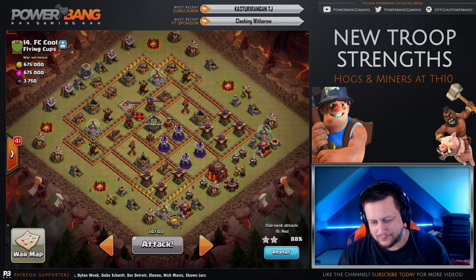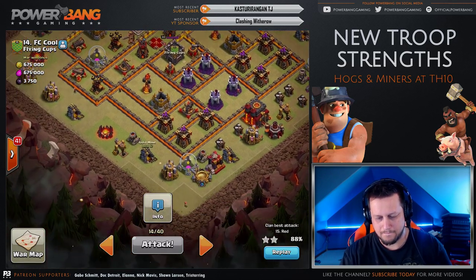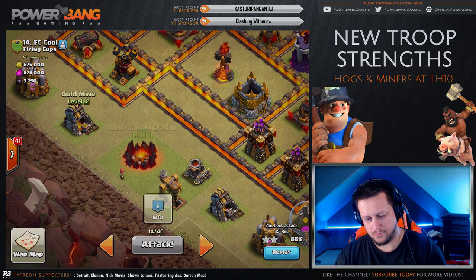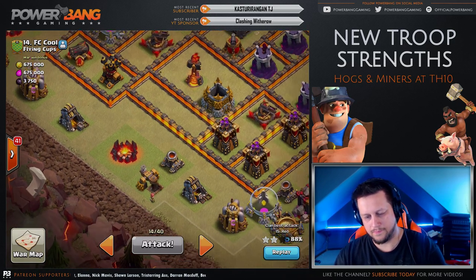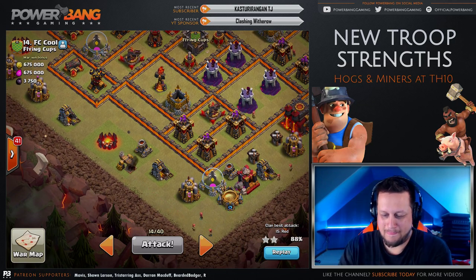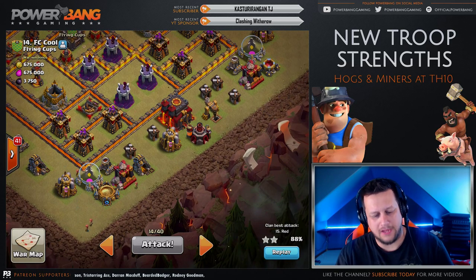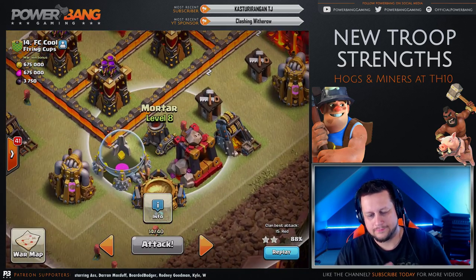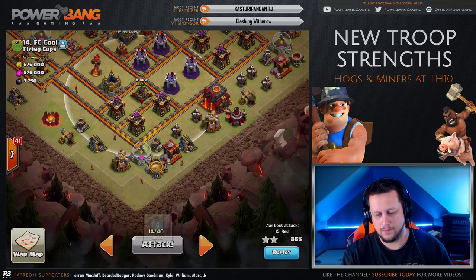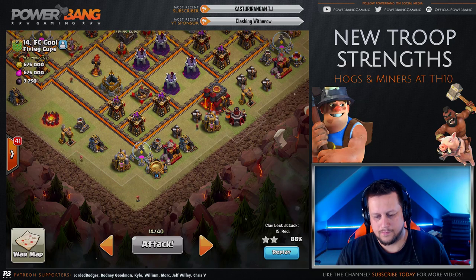Alright, so I'm going to start with the Queen Walk starting at about 7 o'clock. I'm going to first do a Wizard on the gold mine and the army camp to funnel that. And then K-Max's idea — I'm going to put a Giant down and put the Healers on the Giant, then drop the Queen behind, just to try and save a Rage. You're going to drop him on the mortar there? Yes. And I'm going to break into that Archer Tower at 6 o'clock.